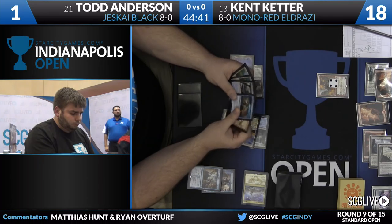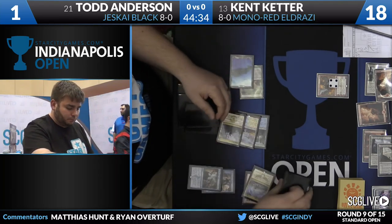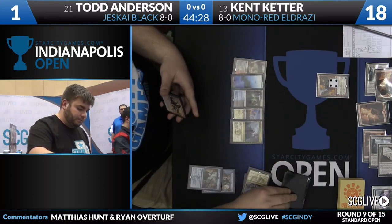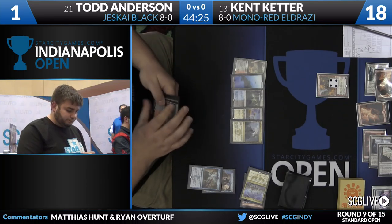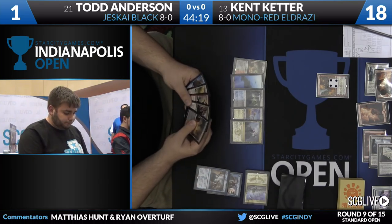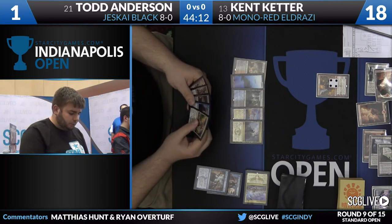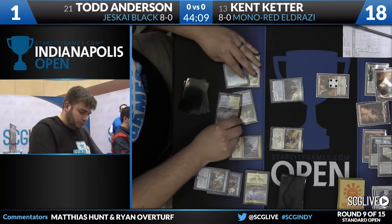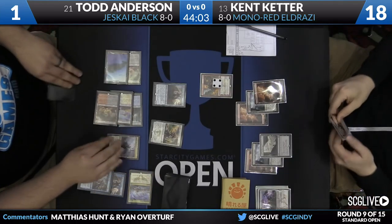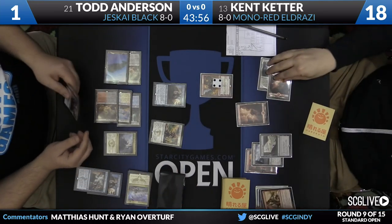Gaining life buys him that turn, but you have to gain life in addition to dealing with one of the tokens, and you're still looking for the exact same thing the turn after — you haven't made really any progress. Keep in mind that Land 6 for Todd cannot be a Fetch Land — it would just kill him. It's a land that comes into play tapped. So if Todd could Ojitai's Command to gain four, bring back Jace, chump-block the Elemental, hope — just play two blockers. He's dead to a number of things, but Kent has to have one of them.